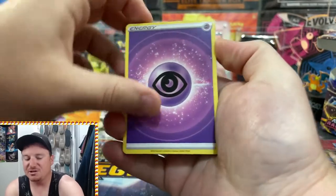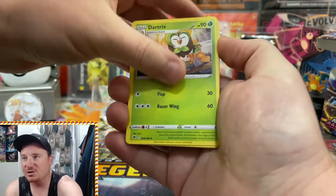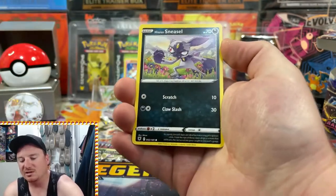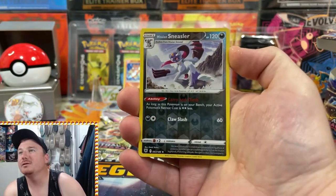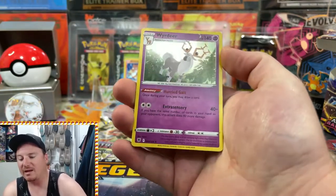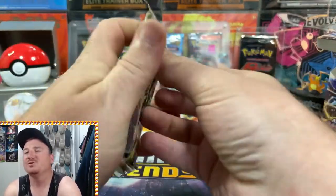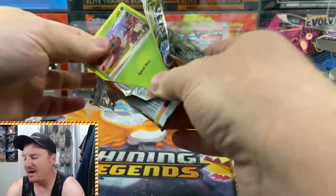Psychic Energy kicks this one off. We got Noctowl, Zissou, Dartrix, Psyduck, Togepi, Magnemite, Ralts, Hisuian Sneasel, the Hisuian Sneasler in Reverse to follow up that Sneasel, and the Holo Weavile for a nice holo rare pull. Got the Hisuian Decidueye pack art for the final pack of the Build and Battle Box.